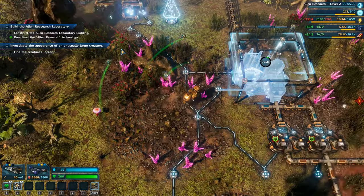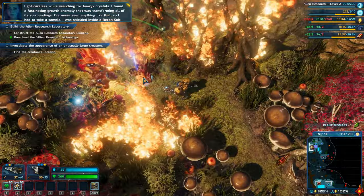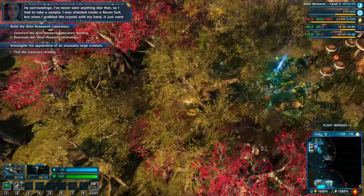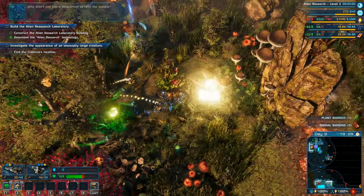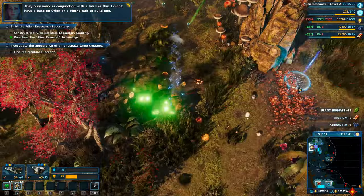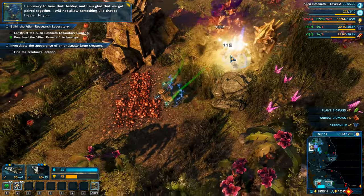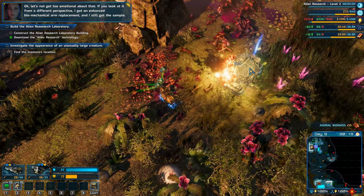I got careless while searching for anorix crystals. I found a fascinating growth anomaly transforming all of its surroundings - I'd never seen anything like it, so I had to take a sample. I was shielded inside a recon suit, but when I grabbed the crystal with my hand it went right through it - my entire arm was infected. They only work in conjunction with the lab; I didn't have a base on Orion. I got an enhanced biomechanical arm replacement and I still got the sample.